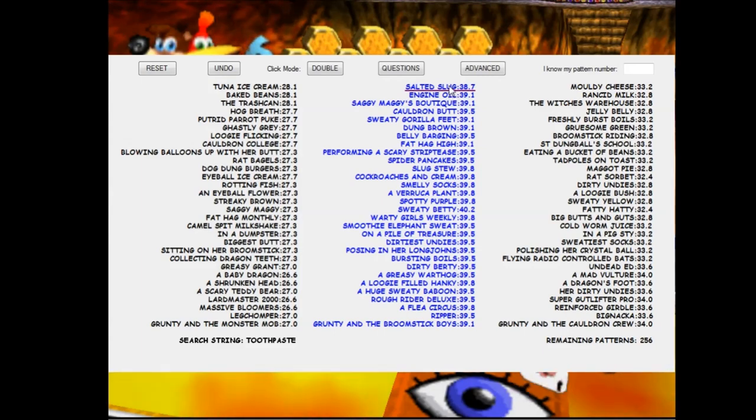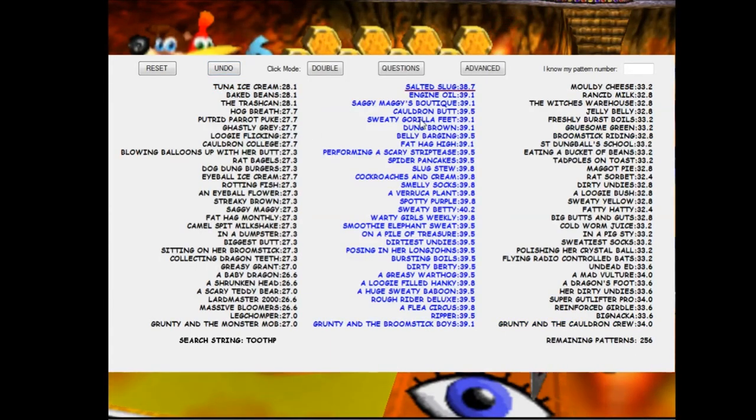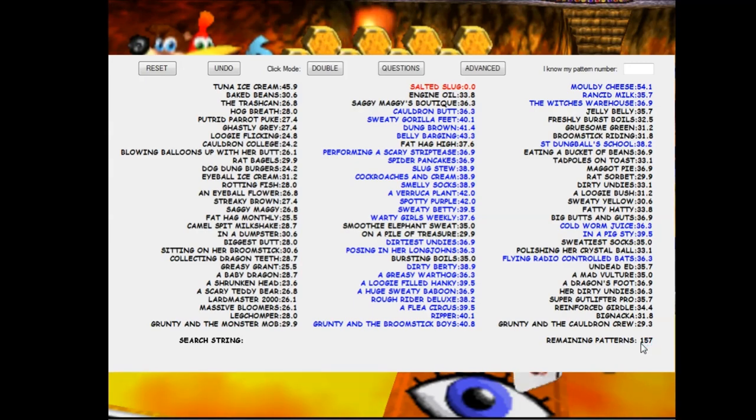If the answer is correct, I can either double-click it, left-click it, or hit F1. Notice that Salted Slug is guaranteed, the other two are zero, and it reduces my remaining patterns to 99. If it's incorrect, I either double right-click it or hit F2. That gives me the same effect, provides new probabilities, and reduces my subset of patterns to 157 from 256.